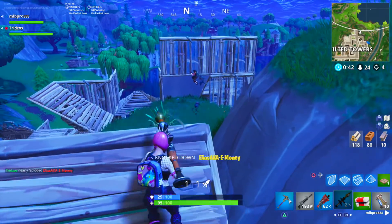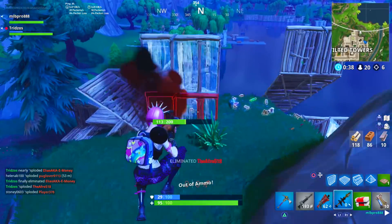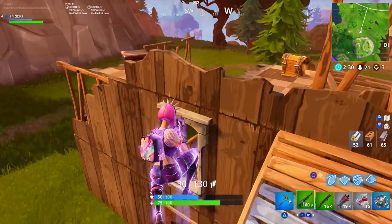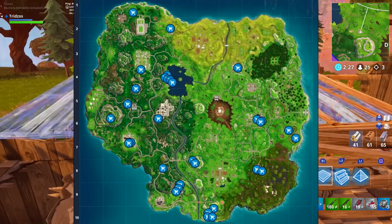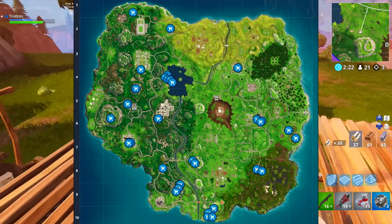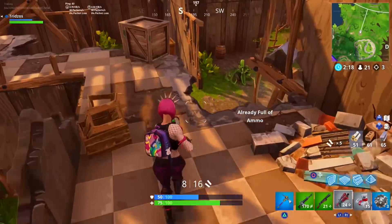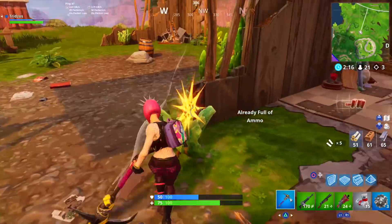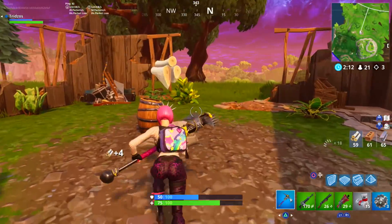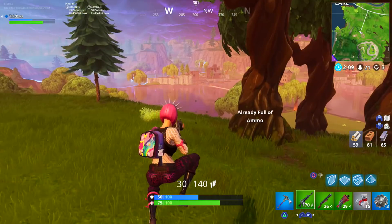The next challenge is use a shopping cart. This is pretty much straightforward — I'm going to show you all the locations on the map. The shopping cart was taken out of the game for some time and then re-added, but as of right now it's in the game. This challenge will be very easy to complete — just follow the map, go grab a shopping cart, use it for a couple seconds and the challenge is done.